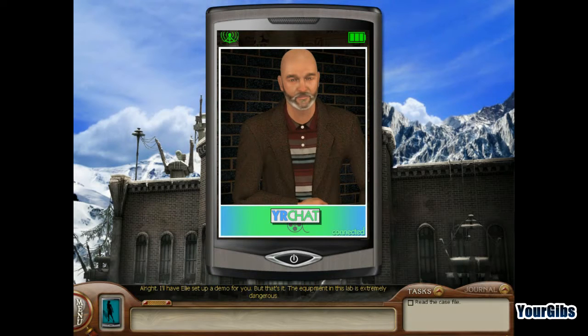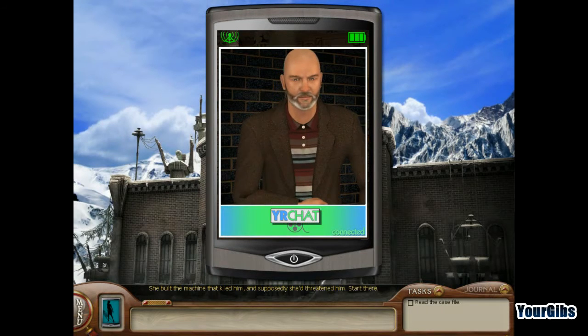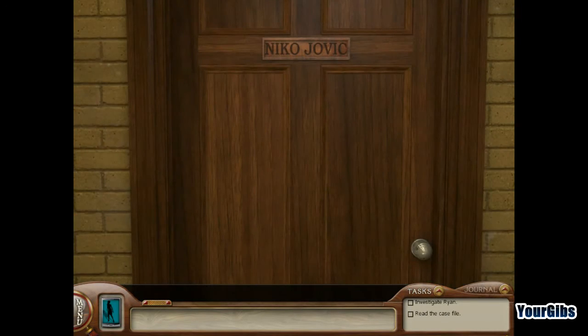I'll have Ellie set up a demo for you, but that's it. The equipment in this lab is extremely dangerous. Approach the case how you want, but I think I know where you should start. Ryan. The police really thought she might be behind Nico's murder - they just couldn't prove it. She built the machine that killed him, and supposedly she'd threatened him. Start there. I've got to leave the office. If you need me, I'll be on my phone. Good luck. Stay safe. And please, help me do right by Nico. He was a brilliant scientist and a good man.